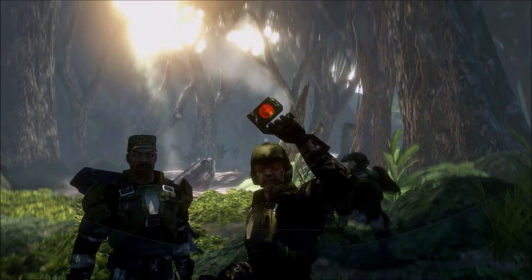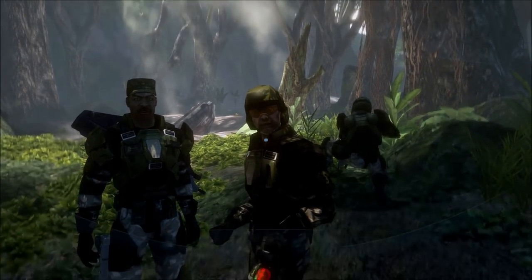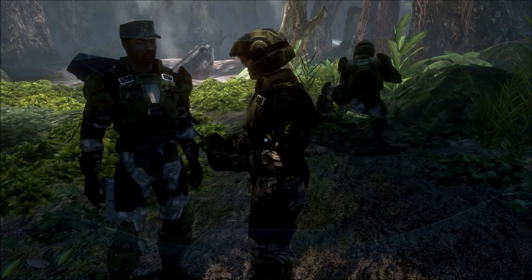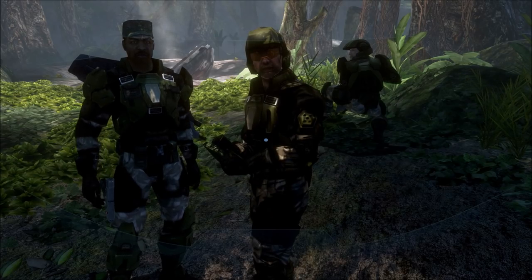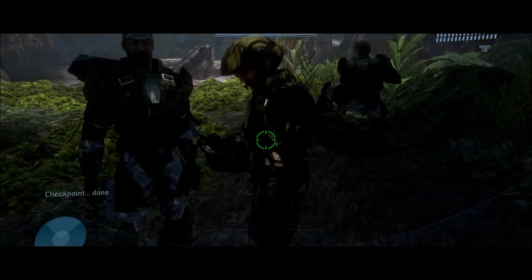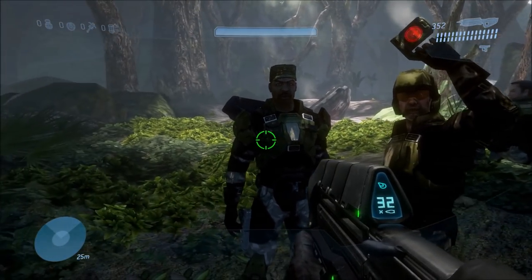That's basically all there is to the tutorial. You really can't do anything else on this mission — you can just look up and down, you can just stand there, but you can't walk around or look around, just up and down. You can look at the thing the marine is holding, and that's basically the extent of this mission. Aside from this little training part on lower difficulties, it's just a cutscene mission.